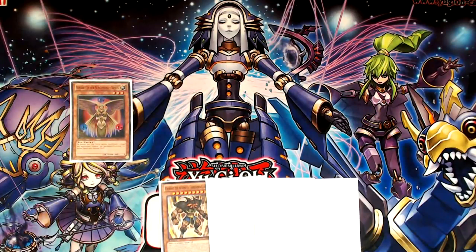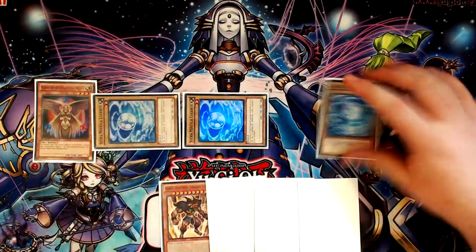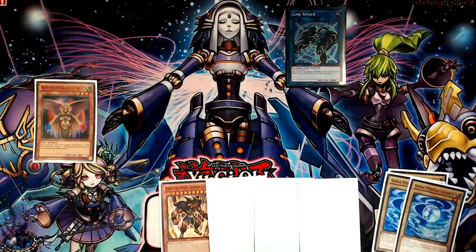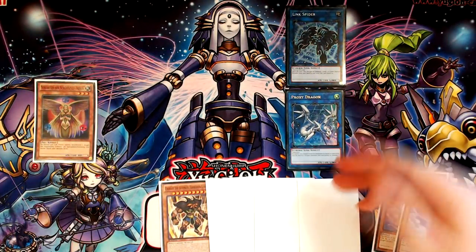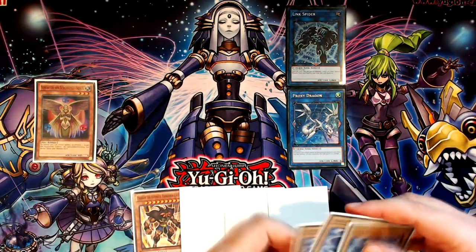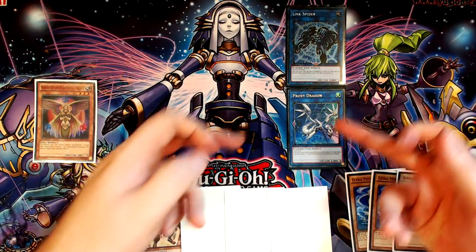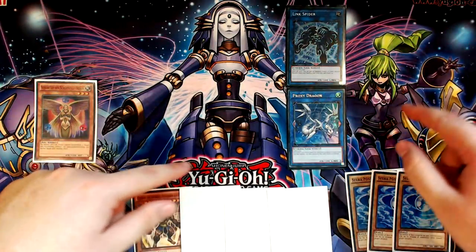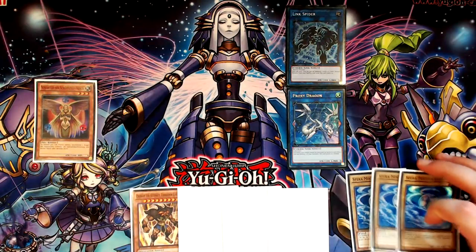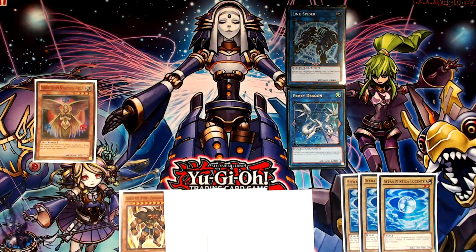For the first combo, you're going to summon Venus and activate its effect three times to special summon three Shine Balls from the deck. Then you're going to link away your first Shine Ball into Link Spider, and then link away the other two Shine Balls underneath it into either Proxy Dragon or Binary Sorceress, depending on what you're playing — it just has to be something that points sideways and puts the two Shine Balls engaged. In previous versions of the Venus Exodius combo we'd make Mduck, then make Ebe with Link Spider and the last Shine Ball, then force an Aurum out to draw three off Ningirsu. But now we don't need to do that, because Suryuja will just give us the third card anyway, and in a more optimal setting.